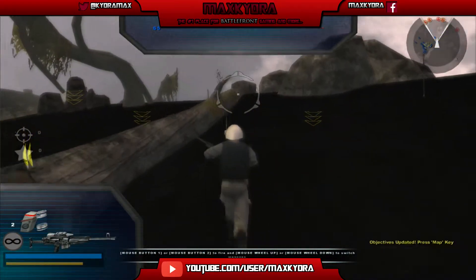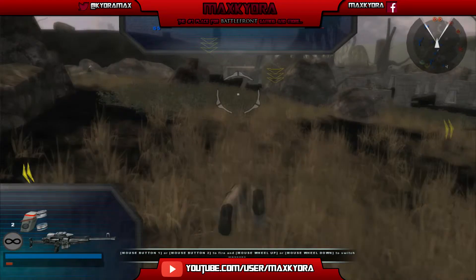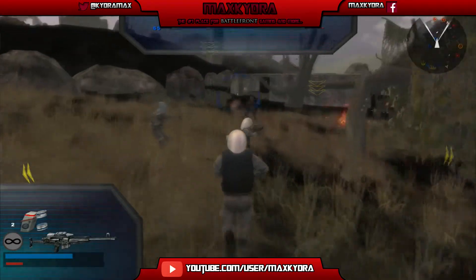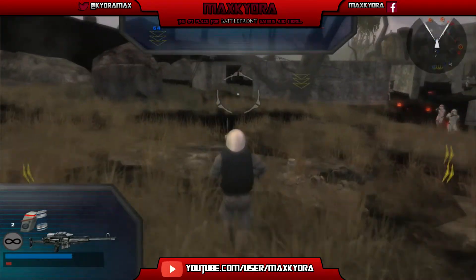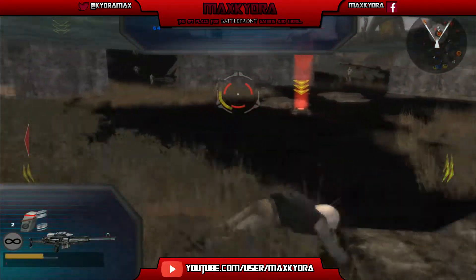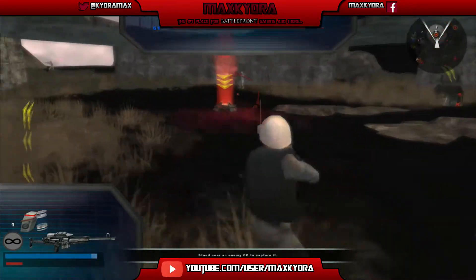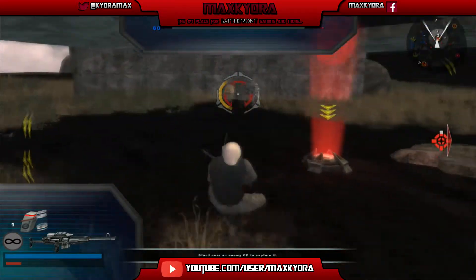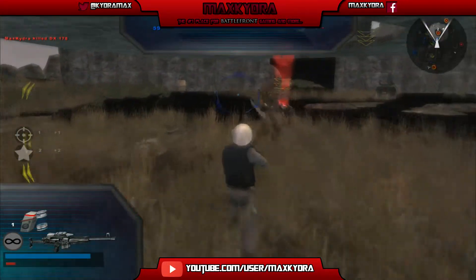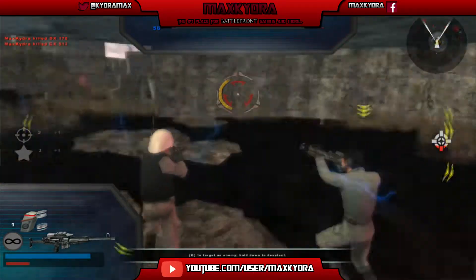So we've got a bunch of rebel technicians following us. This mission is basically about capturing command posts, then defending them — and the imperials are quite aggressive. They constantly throw grenades everywhere, so you gotta be careful. I'm losing a lot of health here, and I didn't buy any bonuses — I'm saving credits for the Militia Elite guy. Let's wait for our rebel friends to close in.